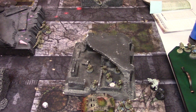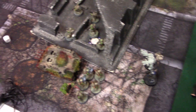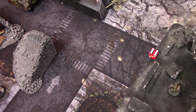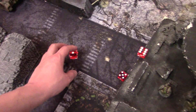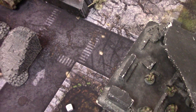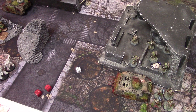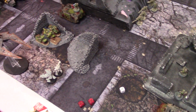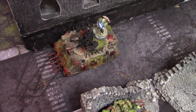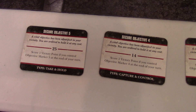The Sicaran took shots into the Rhino sneaking through the alleyway, bringing it to one hull point but not glancing it out. Death Guard weathered the storm. For my reserve rolls — two oblits with the Warp Smith, two single oblits, and my terminators. However, it turns out the Warp Smith can't deep strike, so Brad was kind enough to let me put him in the Rhino instead.